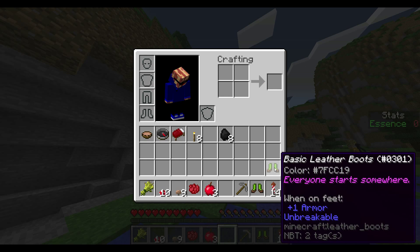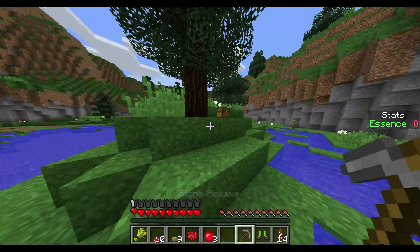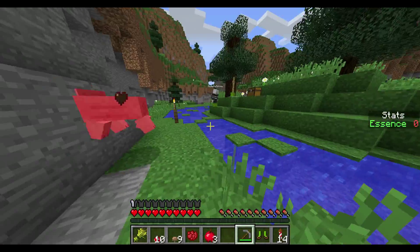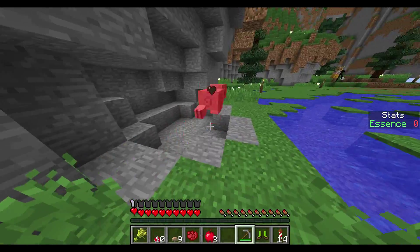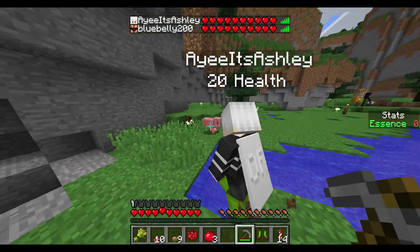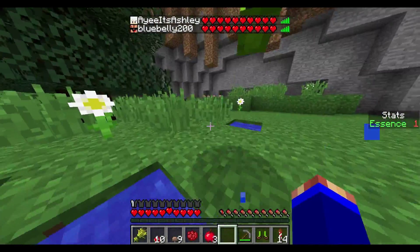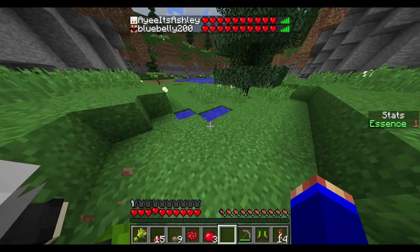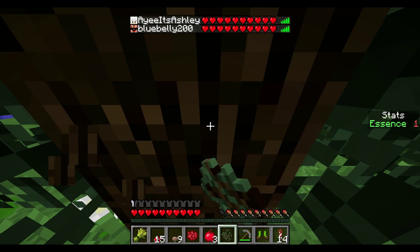Looks like we are on our very own. They couldn't have even let us get our things — they just blasted us away with no real warning. If we are to survive out here, we really should get some basic supplies. I got some supplies — there's a chest right here. I got leather boots. Thanks! I got a bow and two arrows. Everyone starts somewhere. I told you this thing would come in handy!